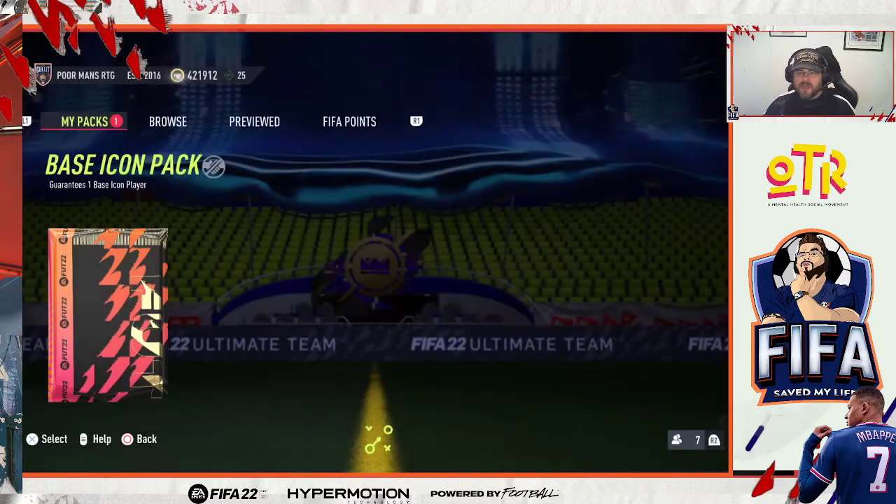Right, we are left with the base icon pack. Honestly, my hands are sweaty and I am very nervous. I know you're shouting 'get on with it,' but I'm telling you how I'm feeling — you're getting the full Ben experience from FIFA Save My Life. I'm actually feeling quite sick and nervous, mainly because I'm pretty sure I've got an awful one in there. The only thing going through my mind right now — I keep thinking it's England — and anything England, certainly base icon-wise, is absolutely god-awful. Let's see if I'm right.